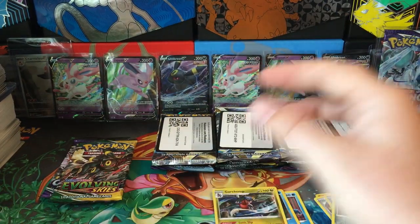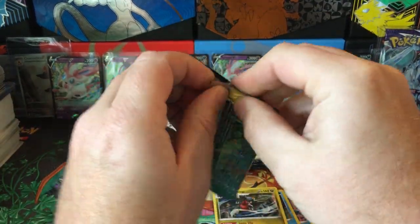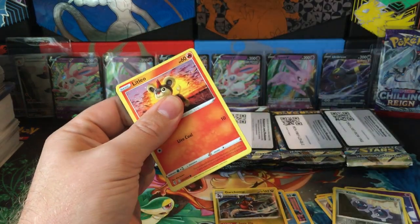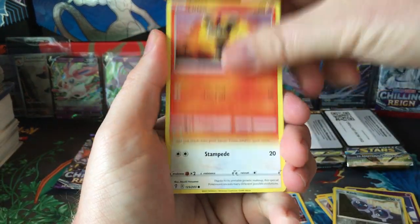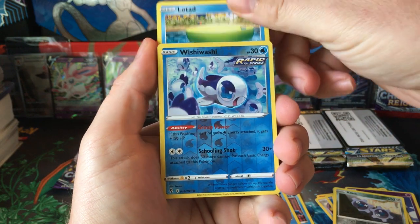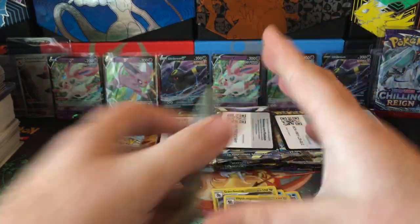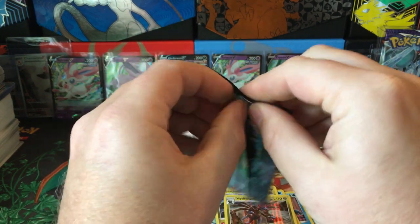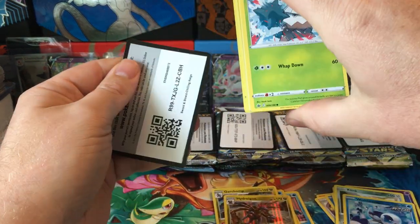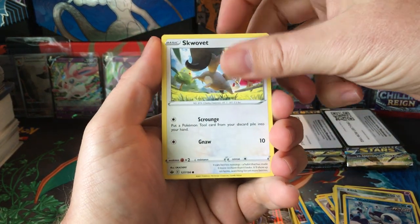I might as well say it at this point — I tried to record one of these videos to show how good these V-Heroes tin cases have been for me, and then when I recorded that video, maybe like a year ago, I got nothing out of that tin case. I was really confused because I've had really good luck on these tin cases. It seems like when I try to reveal that to other people, I get nothing. Hopefully we can get a hit — I've had some of these V-Heroes tin cases that have had a lot of hits, like three secret rares, and that's happened a couple times.